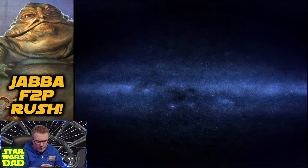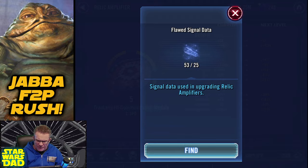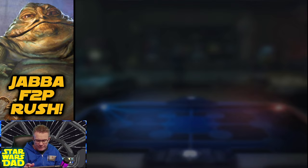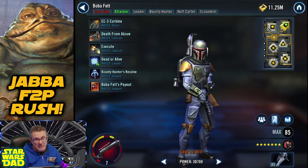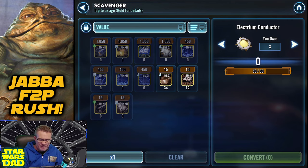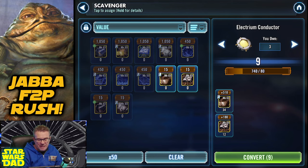Let's look at C-3PO - getting him to relic 7. He's sitting at relic 5 right now. I need 37 total pieces: 20 electrum conductors for this level, 20 for the next level, and then to go to relic 7 I'm gonna need 20 zenbittles too - so 60 pieces total. That's gonna be difficult to farm. I look at my electrum conductors in the scavenger shop - doing all of those only gets me nine, so I actually need to farm these pieces.